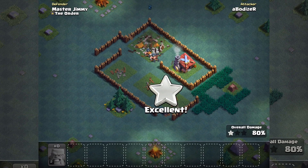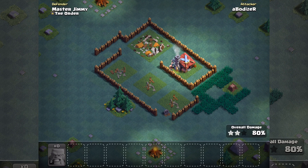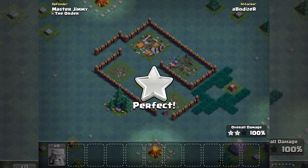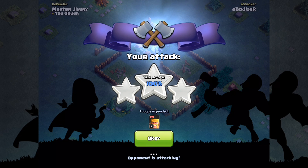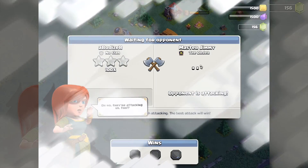So basically it looks like a really new game because you have a new village, but it's a dark village kind of thing, with new troops — different kinds of troops. They're all like dark ones.